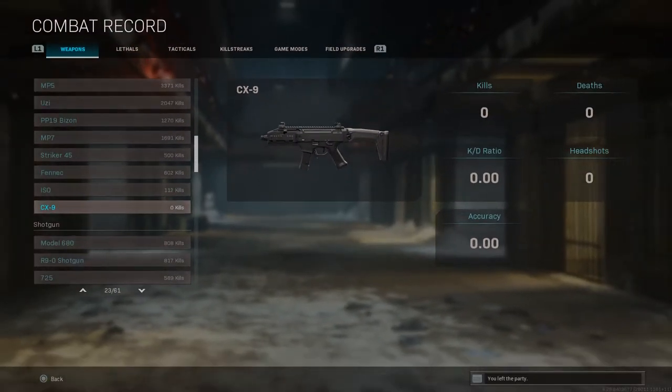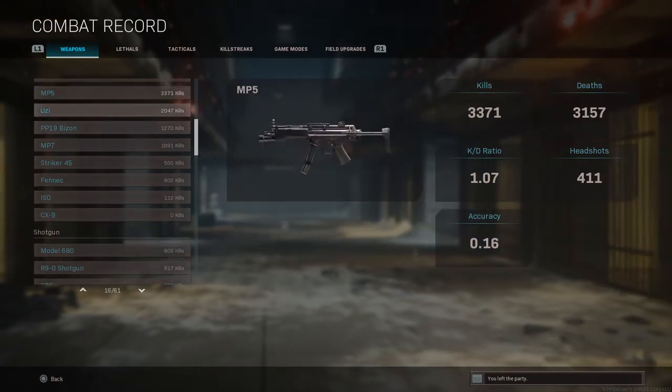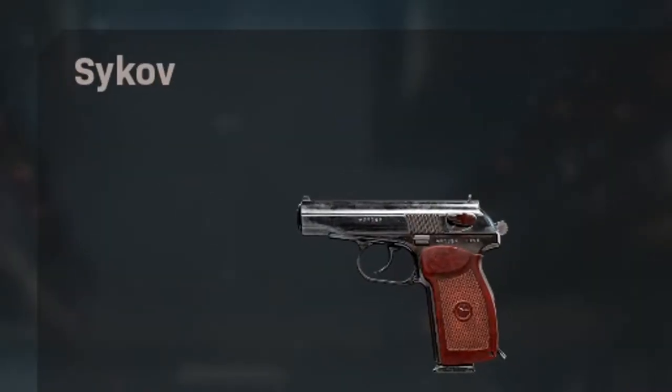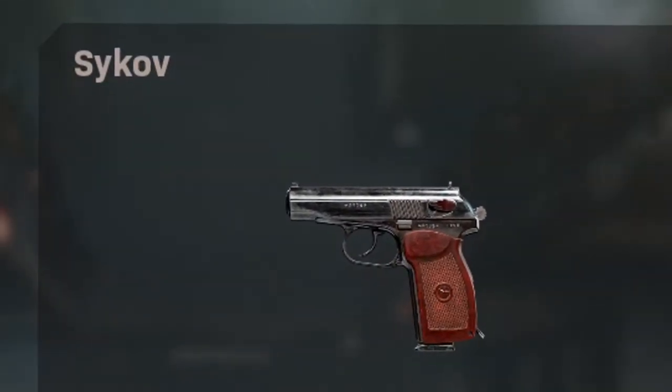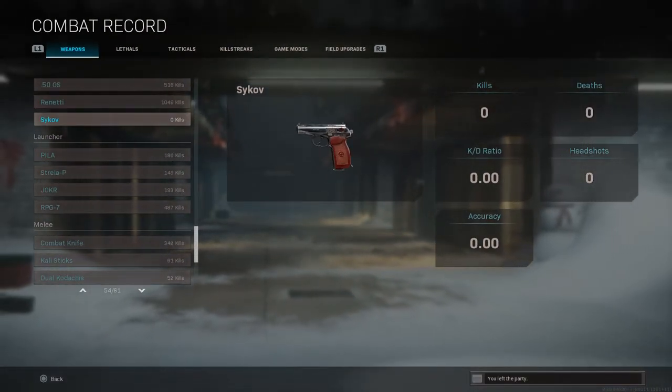Basically it's a CZ Scorpion EVO 3 from Black Ops 2, which was a beast — it was the meta in that game along with the MP7. And if you scroll down you'll see the Makarov pistol from Black Ops 1 and Black Ops 2 Zombies, which was absurdly weak. The CZ 75 outgunned it every time in Black Ops 1.